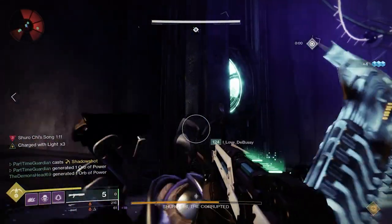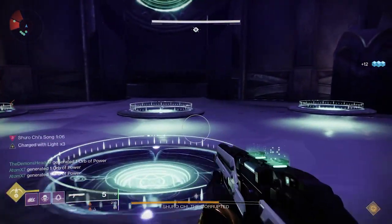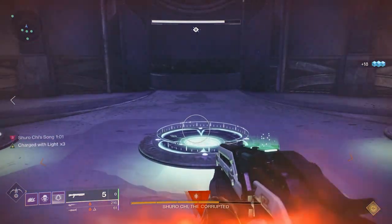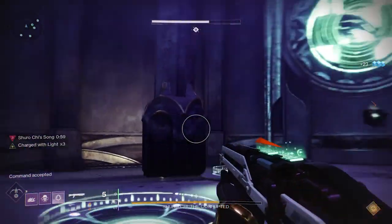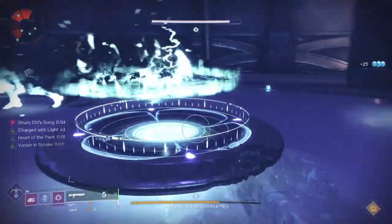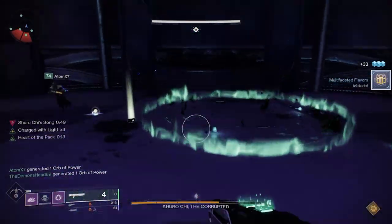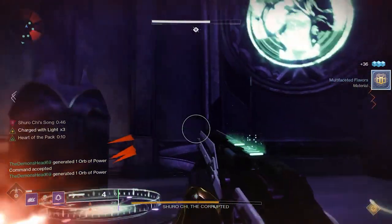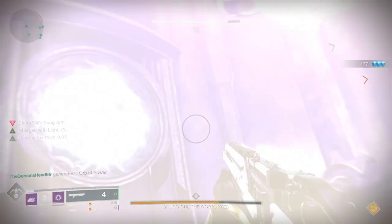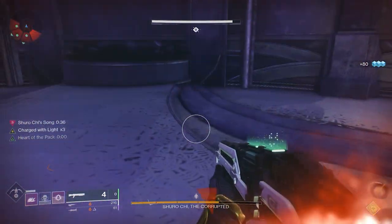Once everyone is clear on their position, have everyone call ready: one ready, two ready, three ready, four ready. One person coordinates and says 'everyone jump on,' so you all jump on your plate at the same time. Once you hold them long enough, the plates fill up and a message appears — at that point, get off the plate. Another wall display will show up and you'll have to do the same thing again, one through four. One key thing: you need to remember which plate you stepped on previously, because you can only stand on the same plate once — you can't use it twice.